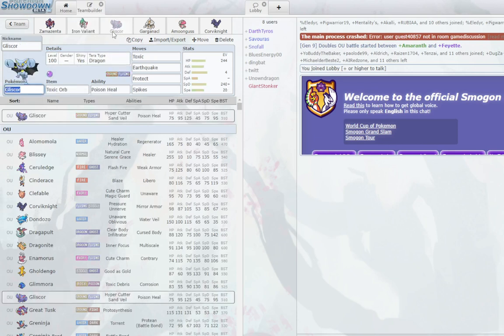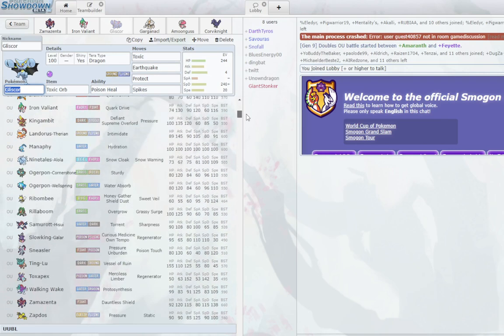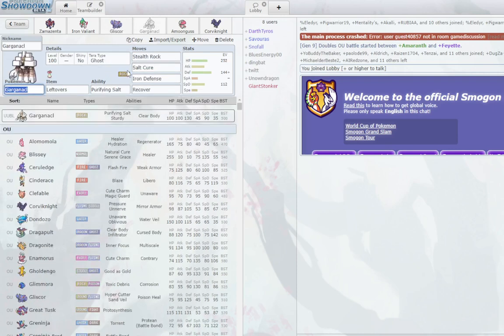Speaking of the defensive core — we start with Gliscor. It's Dragon tera, so it resists Grass types in the tier. You see Rillaboom and Ogerpon everywhere, and Dragon resists those. It also resists Heatran and Iron Moth. Dragon is a very good tera for it. Water would be the other option — it resists Fire and is no longer Ice weak, but Water also resists the Grass types you want to be checking.